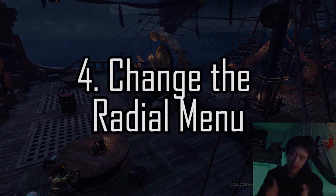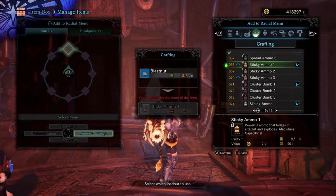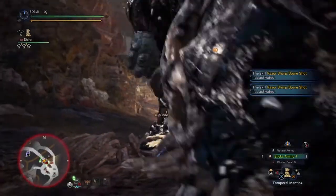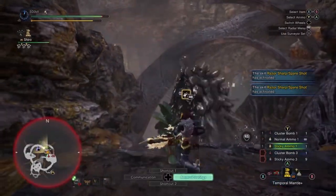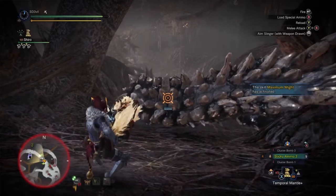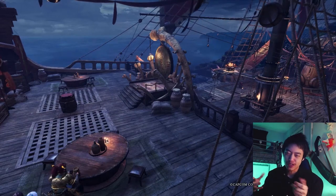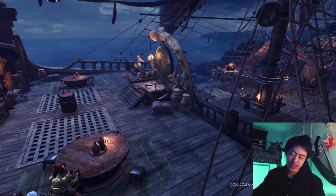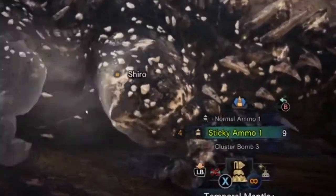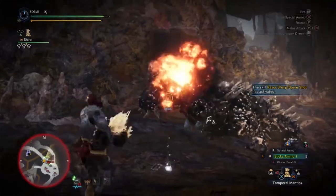The fourth tip is to customize the radial menu. Now that you have the materials in your inventory, it is best that you customize that radial menu. Changing the radial menu can be really useful for instantly crafting your ammo on the fly without having to go into the menu. You might find yourself in situations where you need more ammo, but going into the crafting menu would get you killed. This is when the radial menu can save your life by quickly crafting the ammo you need in one button. It can also be helpful for switching between different ammo types rather than scrolling through the bar, but that depends on how you play — some people prefer scrolling, others prefer using the wheel.